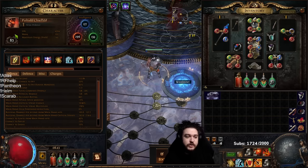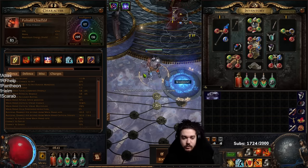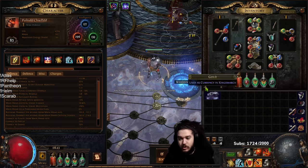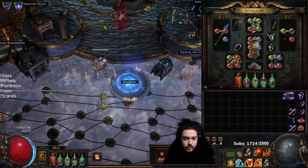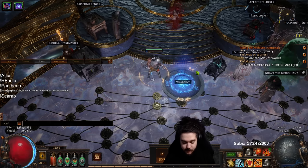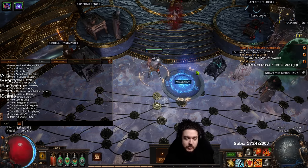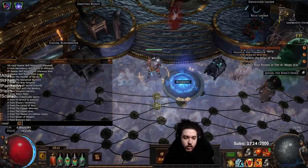I just recently restarted in SSF, so this character has been played now for like 10 hours and I've been really sloppy with it. But the point still stands that this is a great character to introduce people into the end game of Path of Exile. So once you kill Kitava, the first thing you want to do is type slash passives and make sure you have anywhere from 23 to 24 passives.